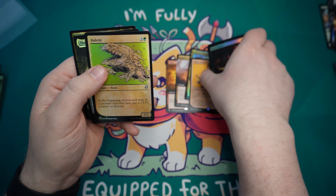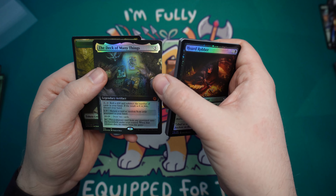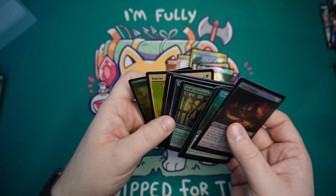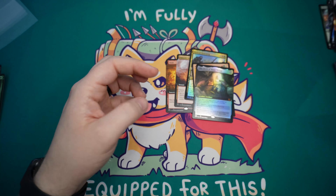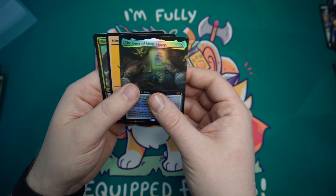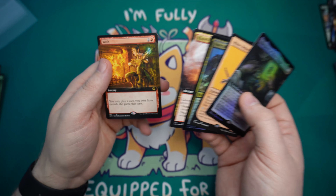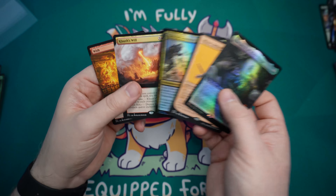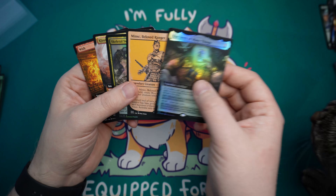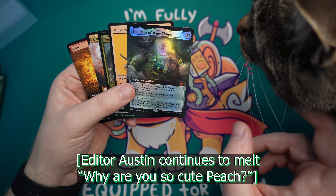We also get Minsk, Beloved Ranger, and the Deck of Many Things. I think I wanted to put that into my Mr. House deck that is based on just rolling dice — because why not? It seems fun and chaotic. I haven't really opened many of these at all, so it's really cool to just see what you can get out of here. Wish is probably not super useful for the formats that I play, but the cards look really cool. I like this Showcase treatment — you probably won't really see it again on any reprints. And the Deck of Many Things is just a pretty cool card.